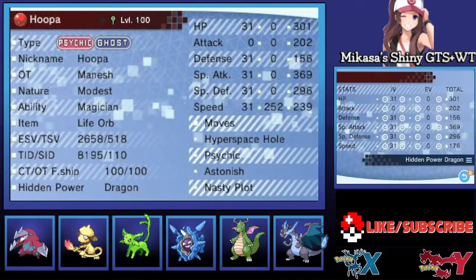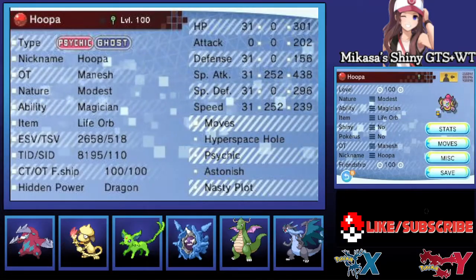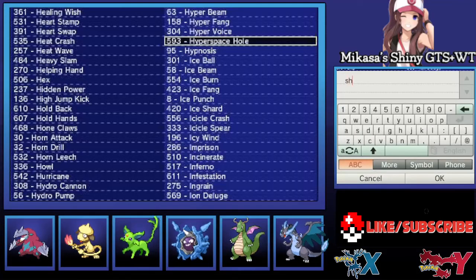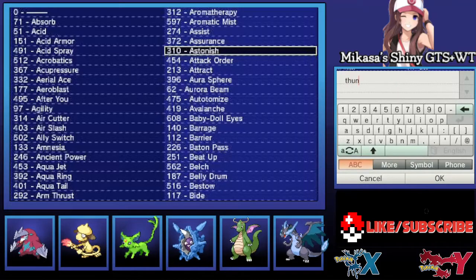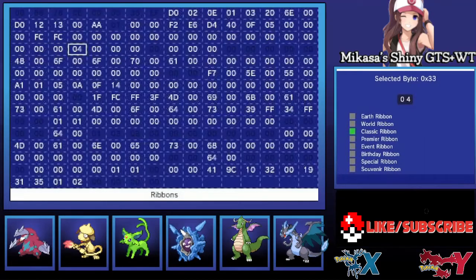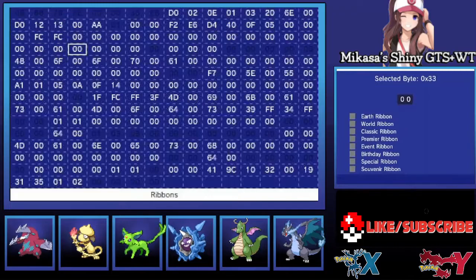I'm going to be removing the Attack IV since it is a Special Attacker, and give it max EVs for Speed and Special Attack. I know it's 252 max — it will auto-correct it for you, so I just write whatever I can quickly because I know it's going to auto-correct. I'm going to edit the moves accordingly to its nature and stats. After finishing all of this, I'm going to go straight into the game and showcase the one with the ribbon — proving it has the ribbon on it — and then showcase the one without the ribbon, proving it has no ribbon on it.